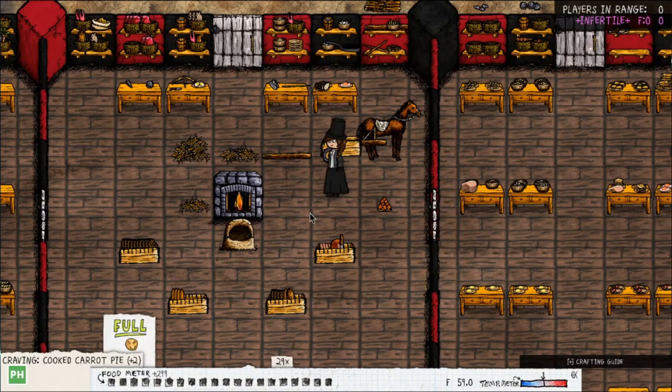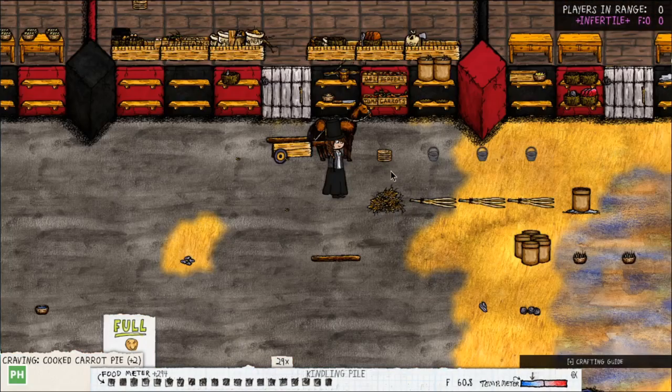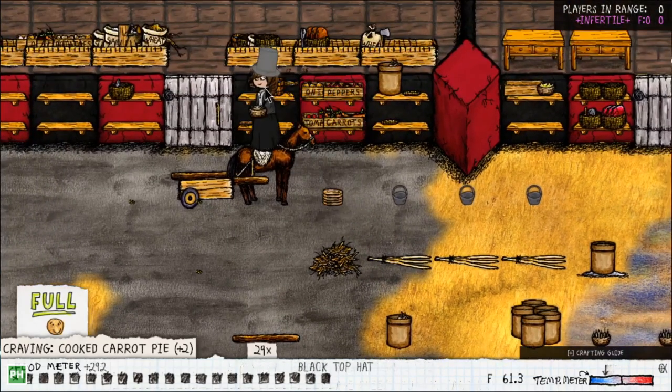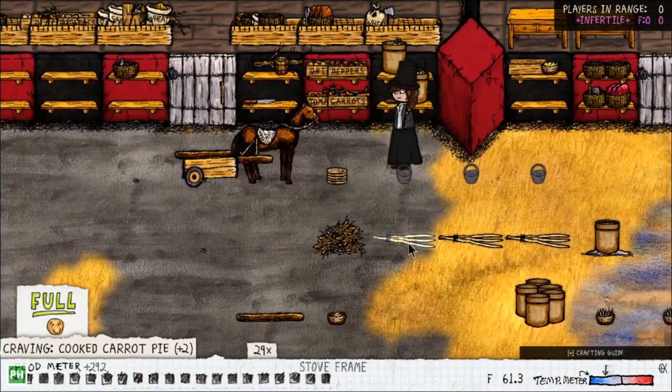Now doing soups. Turkey broth is actually really easy — you just need all the turkey bones. When you finish eating a turkey, you eat with a plate, then right-click the plate to get the bones. You need to put those bones back on the carcass afterwards. Then just add it to a clay crock, add a bowl of water, and put it on coals to cook.